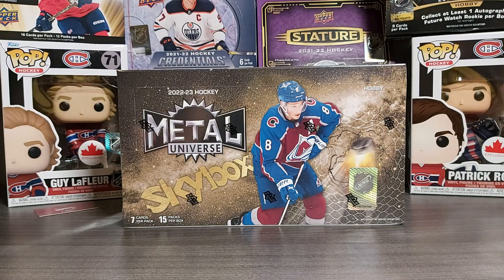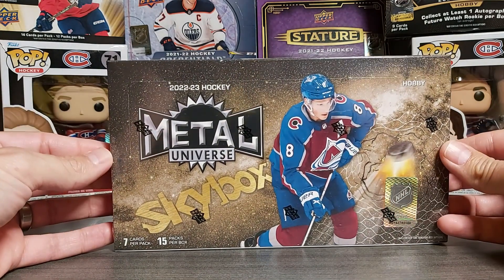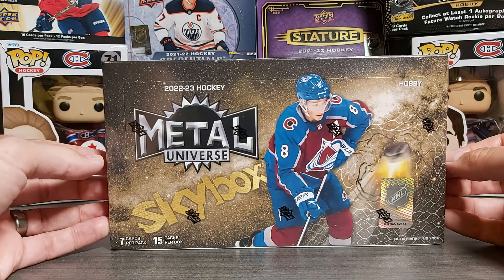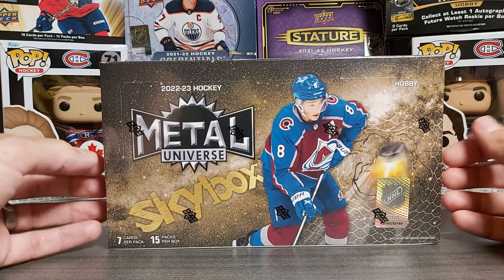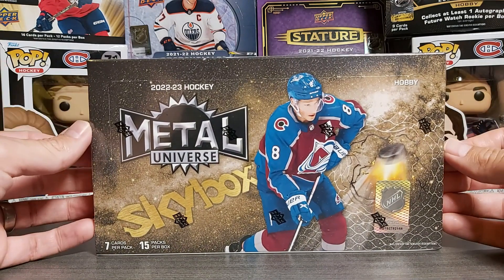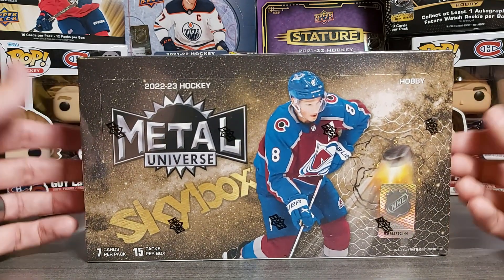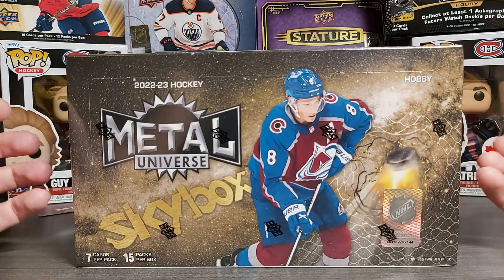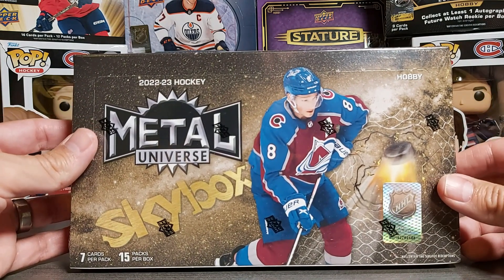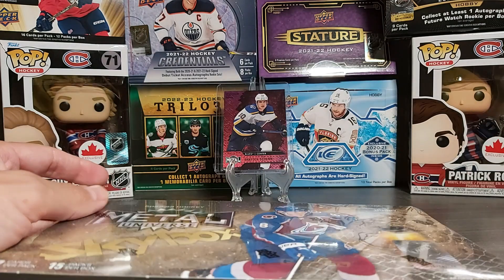Hello and welcome back to Acadian Cards. Today we have a new product for me, but it's not a new release — it's the 2022-23 Metal Universe Skybox. If you've been on the East Coast this weekend, we had the big hurricane storm, Lee. Our local card shop here in Moncton had a deal on a few boxes for the storm, so this was one of the products on sale. I thought, why not give it a chance at a good price.